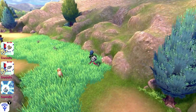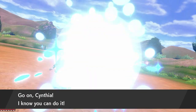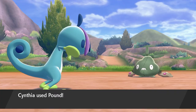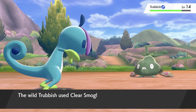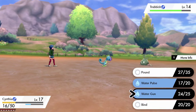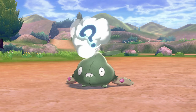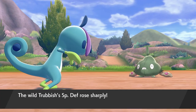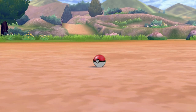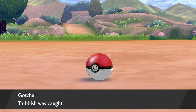I can see something leafy — oh, is that Trubbish? Trubbish! Yes, I love you Trubbish. I don't know what type you are. It used Clear Smog — that's a damaging move, and it removes my stat changes. I'll try Water Gun to figure out its type. It's in the red now, good. It used Amnesia — raises its special defense. Use the Pokeball. Give me that Trubbish! I want a friendly garbage bag on my team. Yeah! Trubbish was caught!